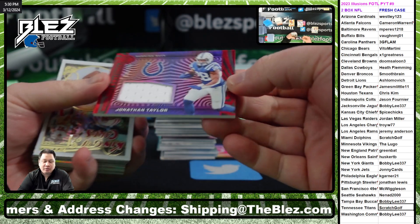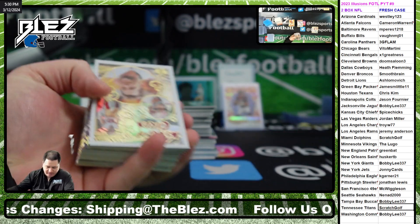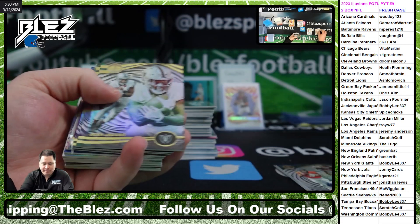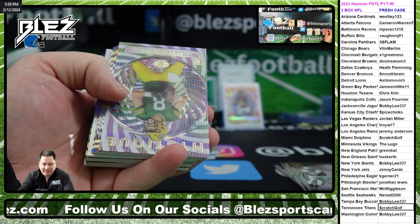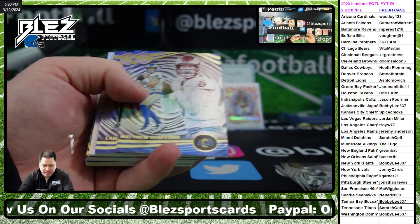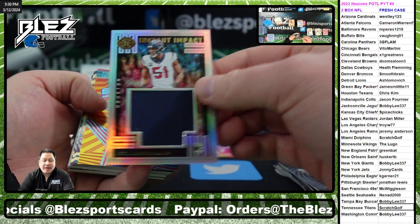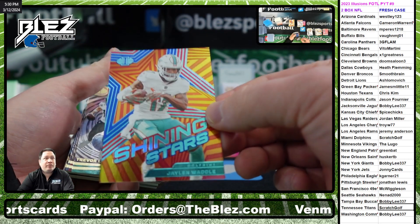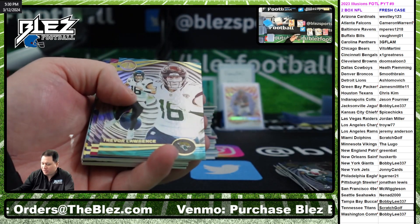Jonathan Taylor on the red. Highlight swatches for the Colts. Bosa. Hyatt to $199 for the G-Man. And there's Sean Clifford. There's a DTR. Will Anderson. Numbered to 15 for the Fins. Shining Stars of Waddle, one of 15. Nice Shining Stars.